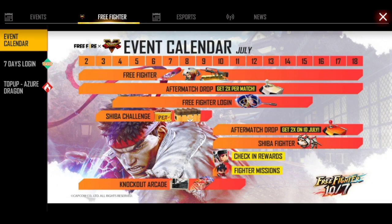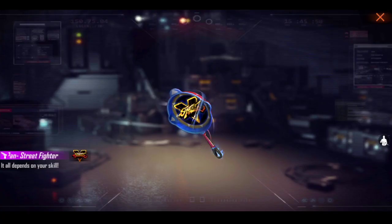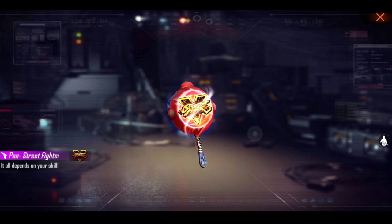Everything is mentioned here — what you have to see includes match drops, some tokens, reward 2 tokens, and the Shiba path. You have to complete a path and you will get a backpack and missions as well. For the event start login reward, first you get a gold real voucher, then 7-day, 7-day, 3-day, 5-day, 5-day pet food, and finally a 7-day skin.